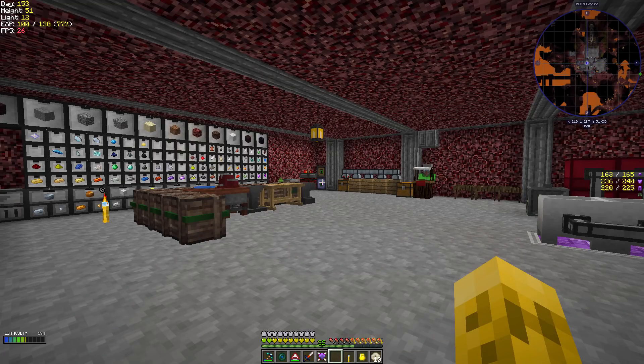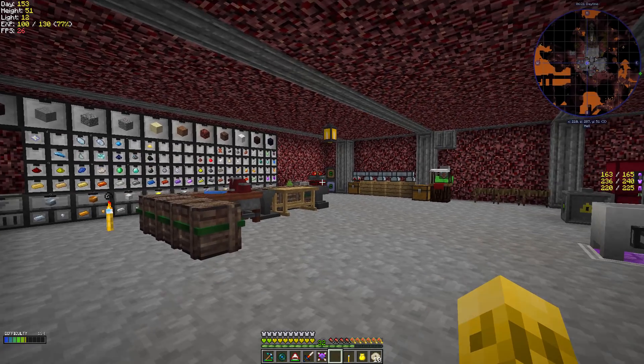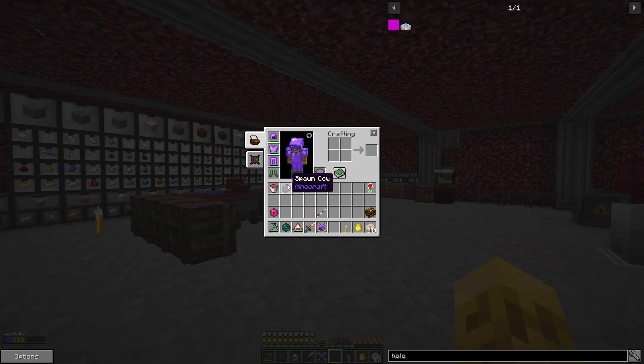Hello everybody, FunShineX here. Welcome back to Forever Stranded Lost Souls. Last episode we spent 64 emeralds on a cow when we have morbs and we could have just gone to the overworld and gotten one that way. Yeah, but this is a special cow - he's never been in the world, never been tainted, so his milk's gonna be pure. He was worth those 64 emeralds. Maybe not.